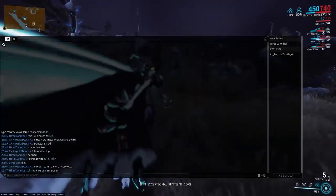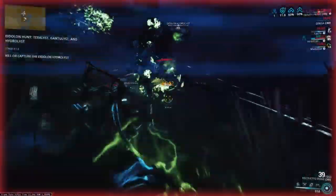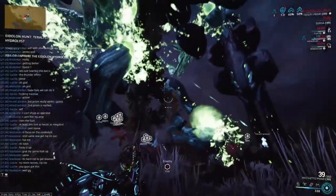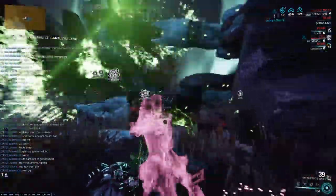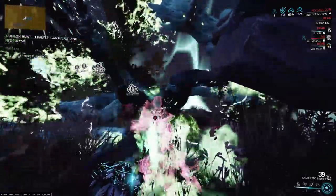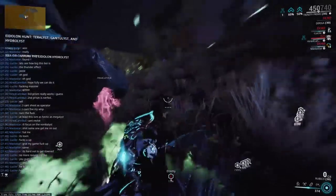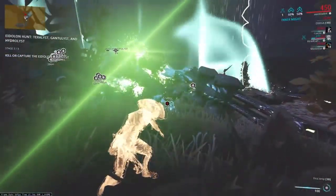Anyway guys, the big Eidolons are pretty annoying to fight and have some frustrating mechanics. But this is also the fastest way to hit your Quills reputation, as you can do it in one run. Capturing all three of those Eidolons will net you about enough Quills rep to finish your daily cap and some to spare. Thanks for watching, and I'll catch you guys next time. Peace.